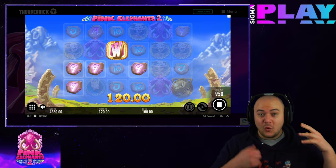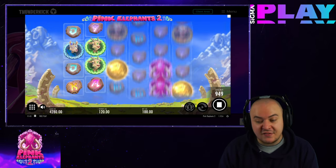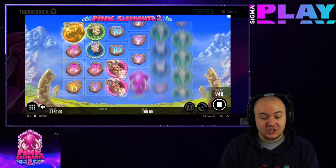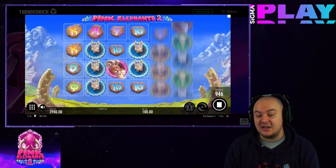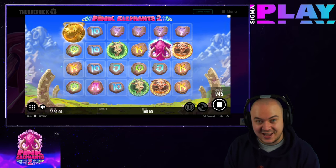When 3, 4, 5, or 6 golden peanut scatters are in view, they trigger the bonus game and award 7, 11, 15, or 19 free spins respectively. Just as before, what helps is the random mystery scatter symbol feature. This can strike at random during the main game to add 1 to 5 scatters to the reels and increase the chance of hitting the bonus game.